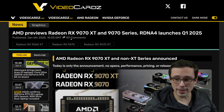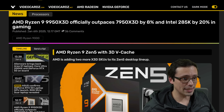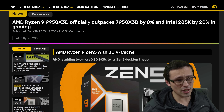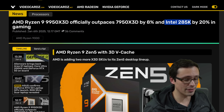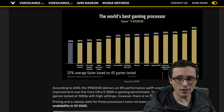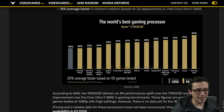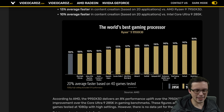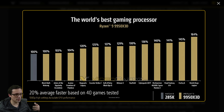AMD also provided information on the Ryzen 9 9950X3D, saying it's officially 8% faster on average than the 7950X3D and 20% faster than the Intel Core Ultra 9 285K. These are AMD's own official numbers, which can sometimes be questionable, but their 9800X3D launch performance claims aligned pretty well with third-party results, so there's some reason for cautious optimism here.